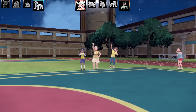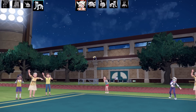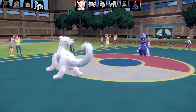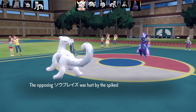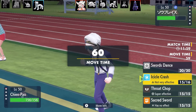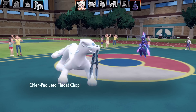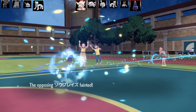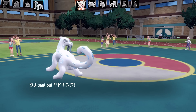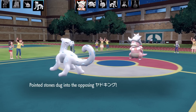The next Pokemon is Ceruledge - a Fire and Ghost type. It's important to have a Dark type move on Chien-Pao. I found Crunch or Throat Chop are perfect, because this Pokemon loves to come in on others. With Icicle Crash and Sacred Sword, there are situations where you couldn't do anything, so it's very good to have that coverage move.